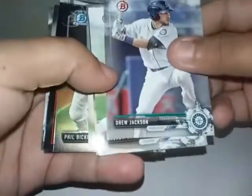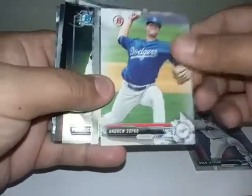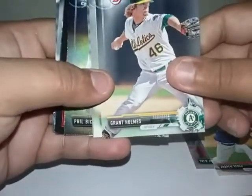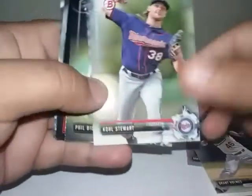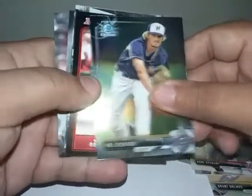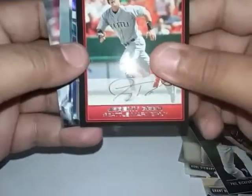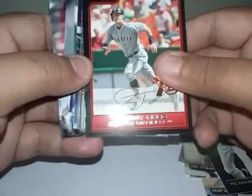Let's see, we got some more. Drew Jackson, Andrew Cicoco I guess, Grant Holmes, Cole Stuart, a Chrome of Philip Dick Ford I think, and then a 70th anniversary Bowman card of Jamie Reid. It's hard to see on camera. That's how the back looks.